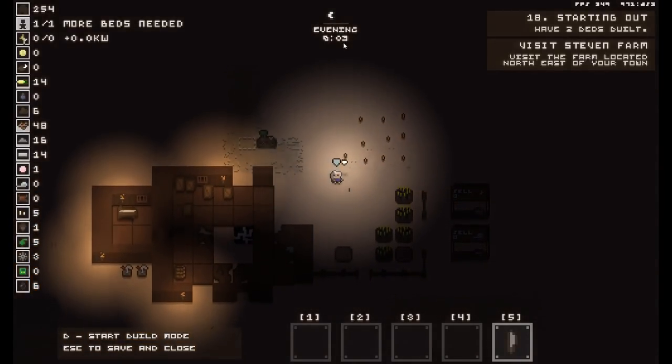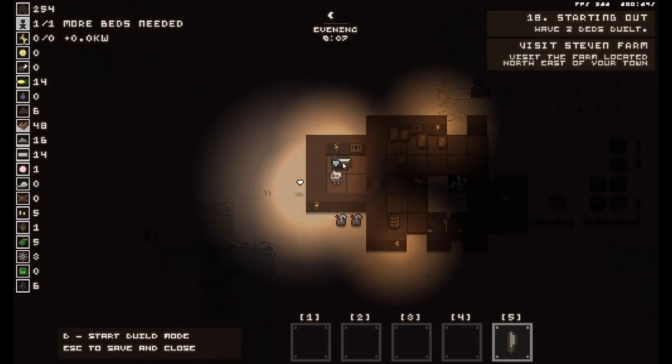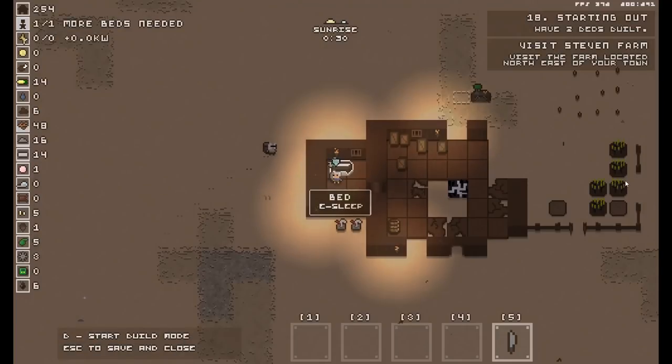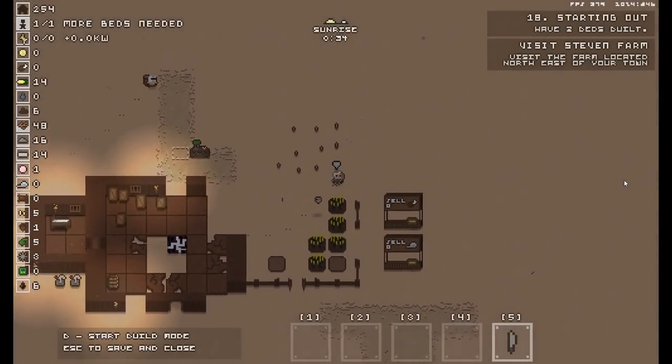It's already getting towards night time — this is now evening, so let's go and sleep. Tomorrow we shall go and explore, hopefully. There we go. Sunrise — 03:30 in the morning. Very early sunrise.